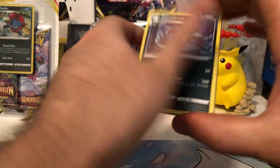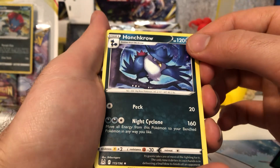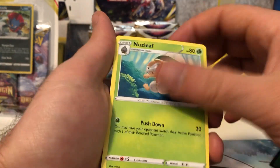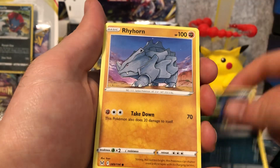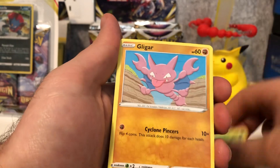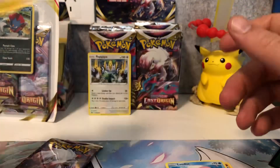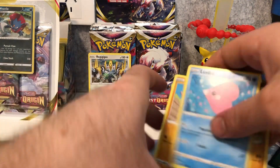This is another white code card packet. Houndour — oh, did I do the pack trick wrong? Regular rare Houndour, V-Star marker, Nuzleaf, Hariyama, Swanna, Medicham, Rhyhorn, Wimpod, Gligar, Luvdisc, Electric. That's our reverse holo hit. I must have completely whiffed that pack trick.